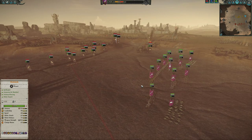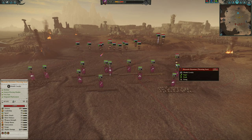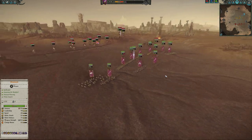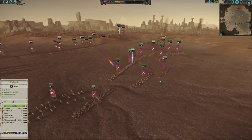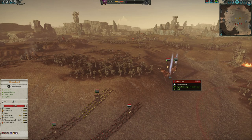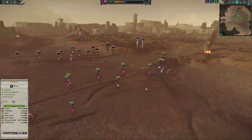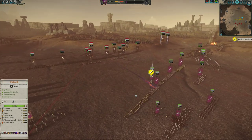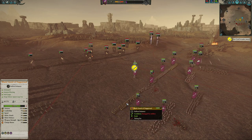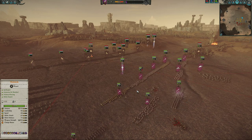First thing I'm going to do is get in close, seeing that he has a skirmish advantage with his Hellcannon and Marauder Horsemen. I brought Malekith on a Cold One this time instead of his Dragon, expecting he might bring a flying unit — and it turned out he did, so that was a safe bet. I'm advancing immediately. He got a Hellcannon shot on these guys — took about 25% health off — a good shot.